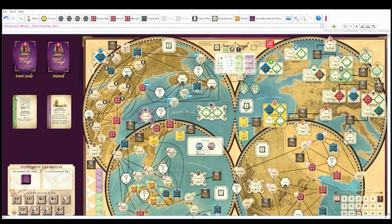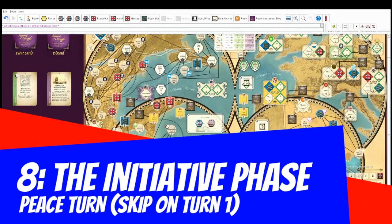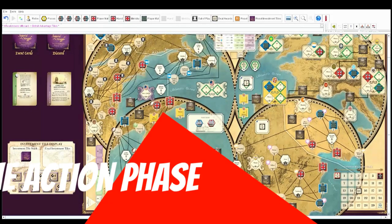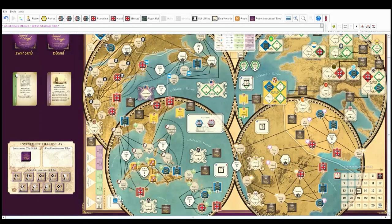Phase eight is the initiative phase, which we skip on turn one. The French player has the initiative at the beginning. So now we're all the way through to phase nine — the action phase. Five phases left, but this is kind of the big one.